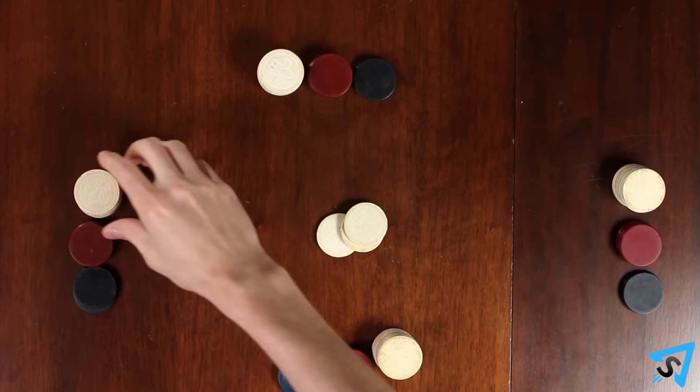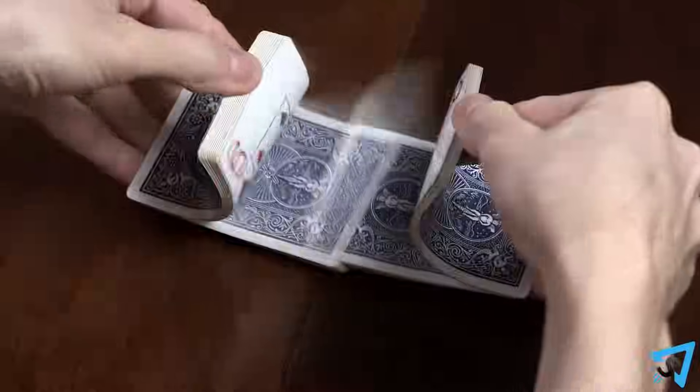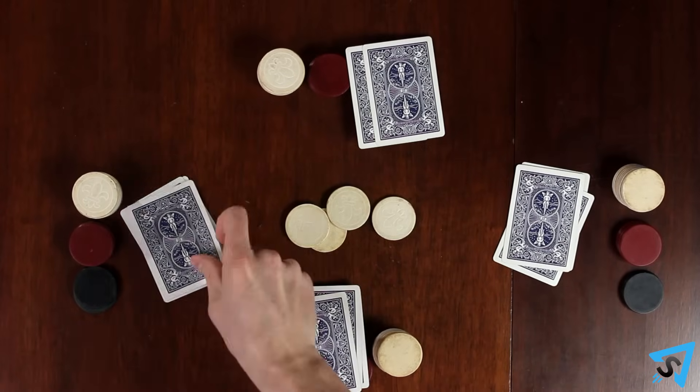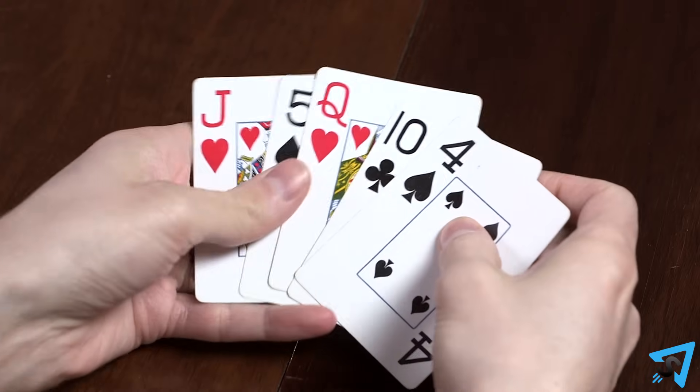Play using a standard 52 card deck of playing cards without jokers. Cards are ranked from high to low: ace, king, queen, jack, ten, down to two. An ace can also be played below a two. Shuffle the deck and deal five cards to each player who paid their ante. This is the player's hand. Players look at their hand but do not show them to others.